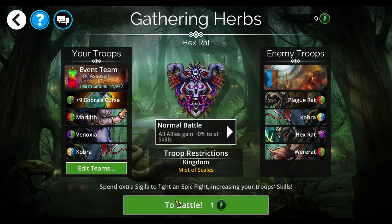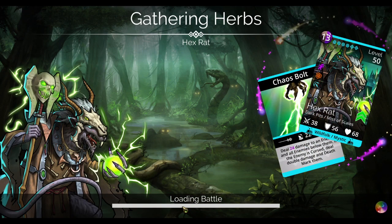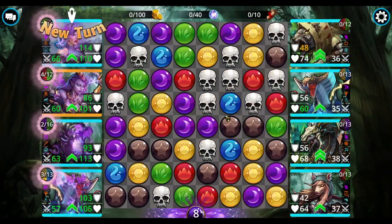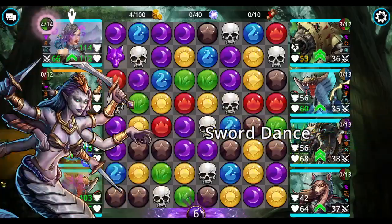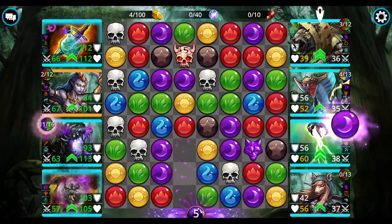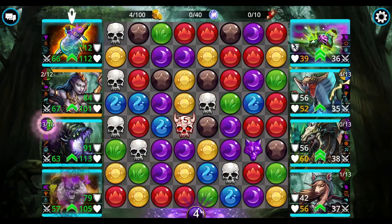Hex rat, level 50 — let's go! Match four. Get some mana for my team. Oh, I can't summon unless I lose a troop — I wasn't thinking about that. I should take out their Cobra, of course, because he's a summoner.